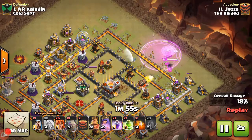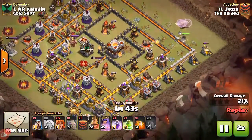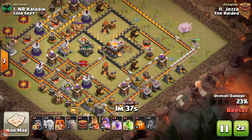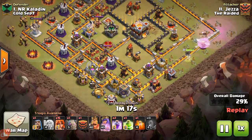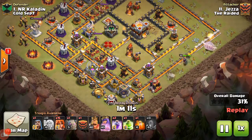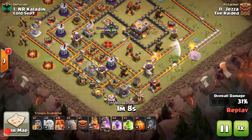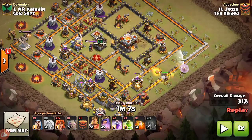Here she goes, just pushing right down the base. He drops a rage right there to get her moving faster — he's got a couple point defenses on her so he wants to push her around that corner. He drops another rage, gets that queen walk still going. Now, one thing I noticed Jezza does differently: instead of doing a king and bowler charge, he brings a golem — doing more of a golem-bowler charge — so he can bring his king in with his valks and get more value out of that part of the attack.